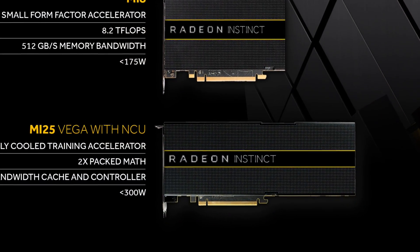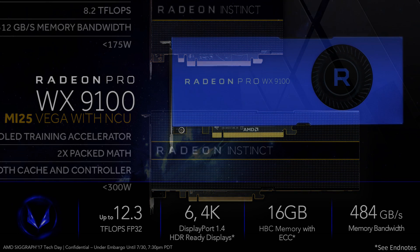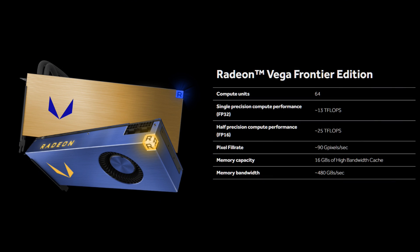Make no mistake that the MI25 server-grade GPU is their main focus, then their workstation GPUs, then the Vega FE, and then RX Vega is all the way at the bottom. The reason for this is very simple: mainstream gaming GPUs are not nearly as profitable as the high-end compute cards.